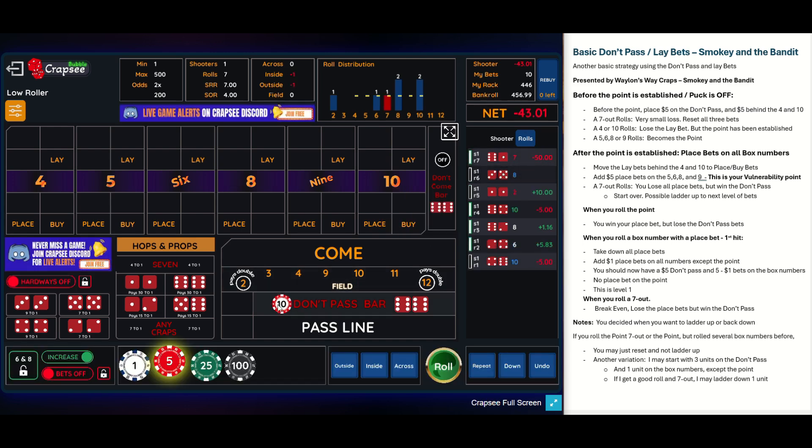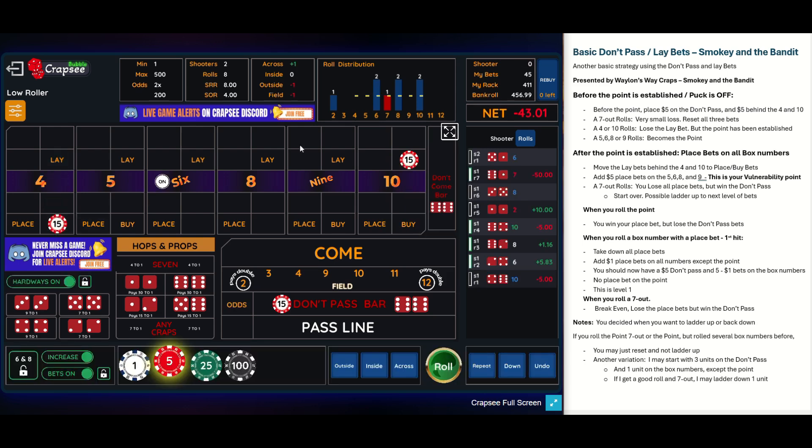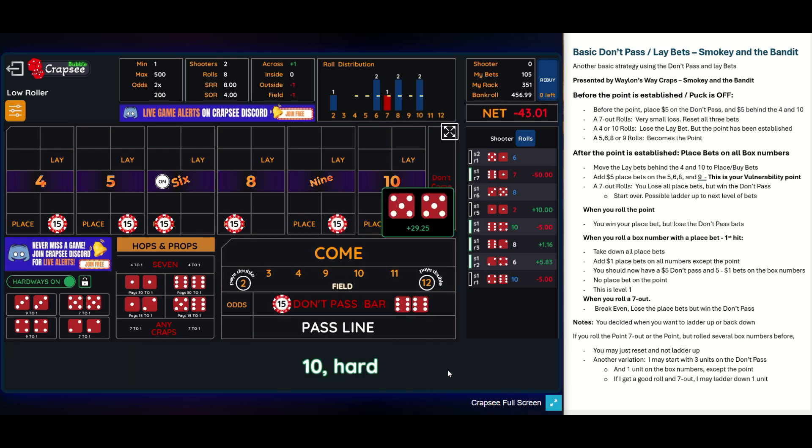That's down $50. I'm definitely going to ladder up here — going to three units. Three units on the four, three units on the 10. I need to establish a point. It's a six, puck moves to six. Let's pull these down to buy bets and put either buy bets or place bets on the remaining numbers. Since I'm playing bubble craps, I don't have to worry about making six and eight bets divisible by $6 — I can put $15 in there. Now I've got six bets at $15 each protected by one don't pass bet. There's the 10, which pays $29.